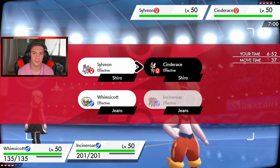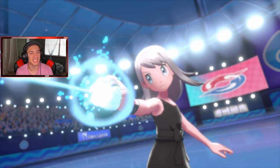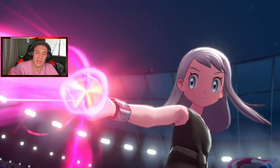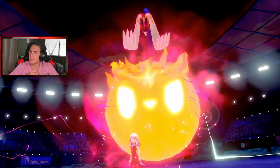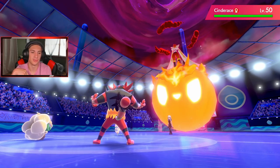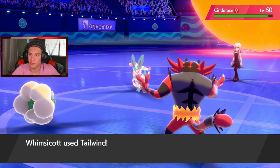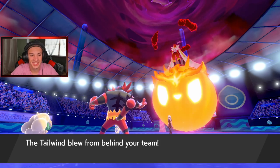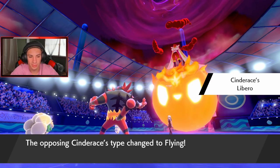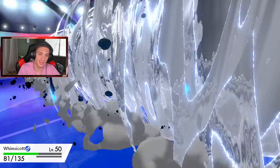I would rather fake out the Cinderace, but it might G-Max so I'm still going after it. Called it — should've faked out the Sylveon. I said it! I guess that's fine. G-Max Cinderace is coming out, and it's minus one, so I'll take that all day. As long as I get off this Tailwind we'll be chilling; I can Parting Shot later and make it minus one again. Wimscott's Focus Sash triggers, then Hyper Voice comes out and does some damage. Wimscott goes down, but that's expected.